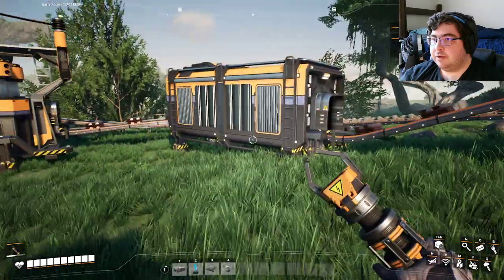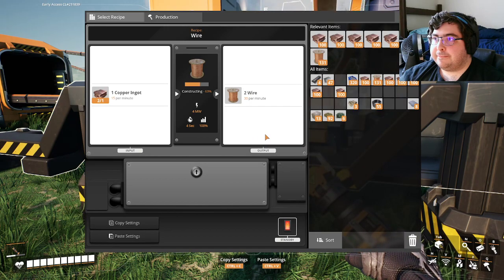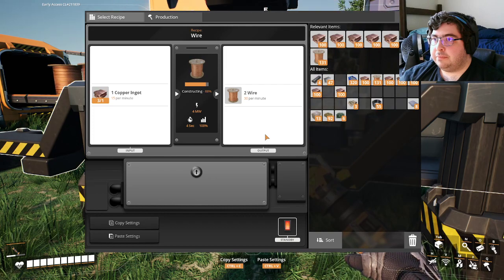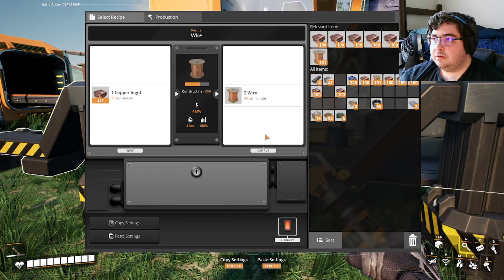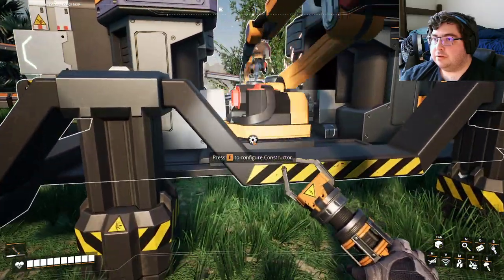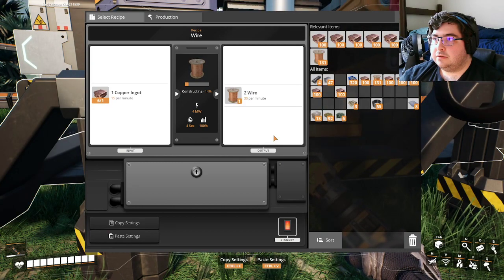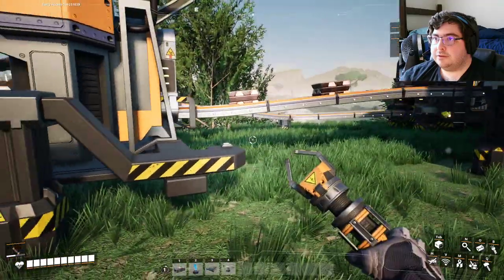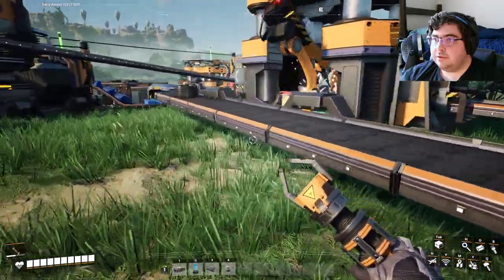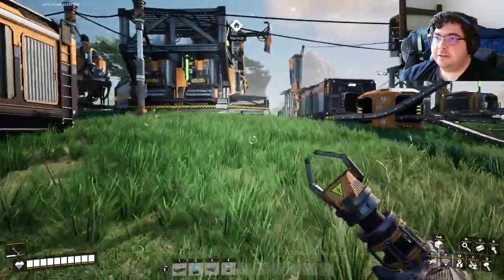My graphs look all funky. Okay well, I think we're good — I think everything's running and working. We're getting some stuff back in here. Production looks to be working alright — I'm getting plates, I'm getting ore. Just need to make sure that my new section over here is working. Oh wow — I wonder how much I'm making.